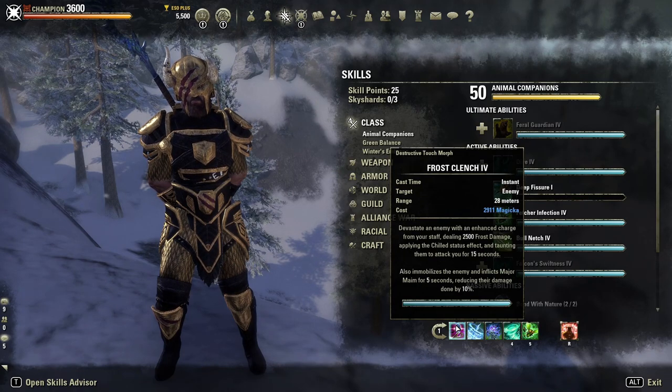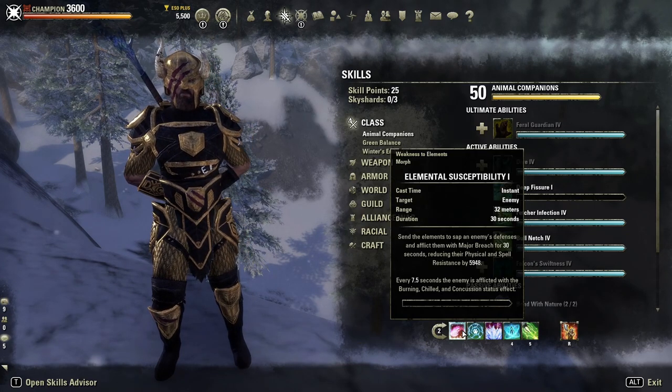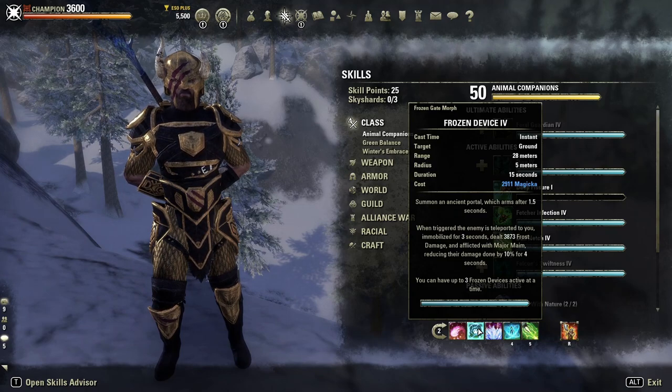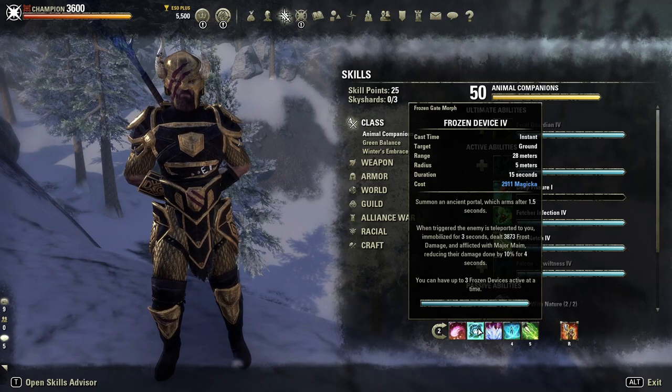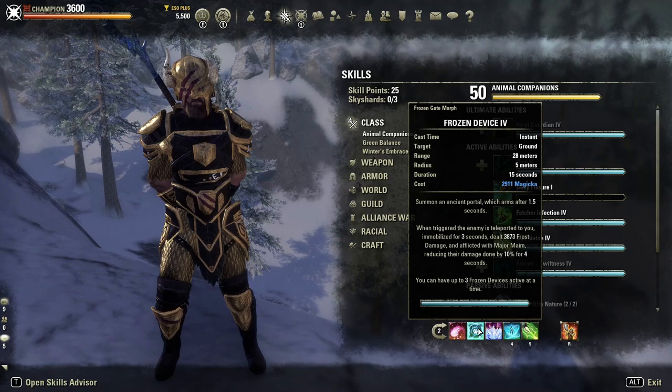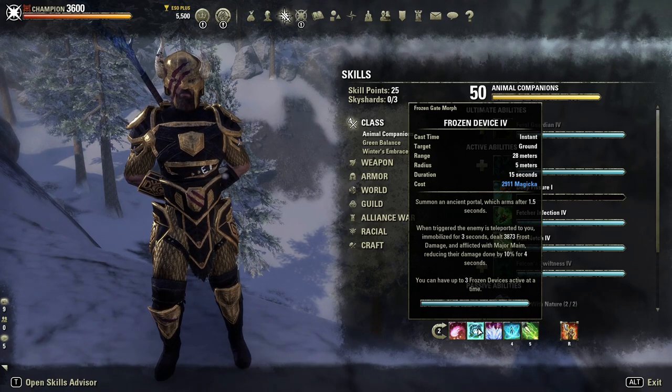If you forget to recast Frost Clench for the Minor Brittle uptime on enemies, Elemental Susceptibility will tick every 7.5 seconds anyway and help buff that uptime. The next skill is Frozen Device — a Magicka-based pull skill. It is kind of difficult to aim sometimes and takes a bit of practice. It's not as fast as other options, but it's a very good skill because you can pre-lay this and put three of them down at a time in anticipation for enemies. It works best in things like arenas where enemies spawn in certain spots, or like Cloud Rest where you can stack three on top of a portal to automatically pull enemies. Generally it's not quite as quick as Unrelenting Grip or Silver Leash, but we've gone with Frozen Device since we can't afford to use a Stamina-based chain skill.